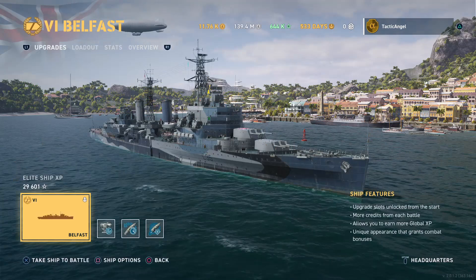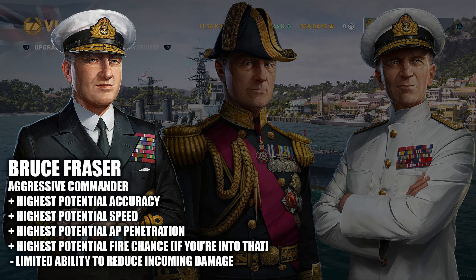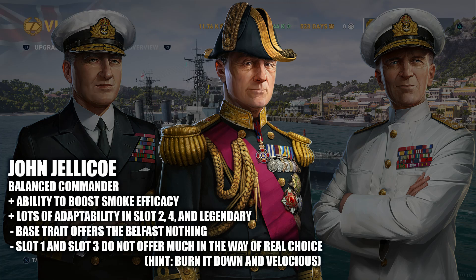Where commanders are concerned, the best choice is pretty obvious. Bruce Frazier has a lot of skills that play nicely into the Belfast's playstyle, including the potential for the highest accuracy, the greatest speed — though I still wouldn't call this ship fast — the highest potential AP penetration, which helps against cruisers in particular, and the highest potential fire chance, though you may still want to lay off the HE wherever possible since you have those excellent Royal Navy AP shells. John Jellicoe is a workable solution for the Belfast, offering a lot of choice in what you like to build, mostly in slots 2, 4, and the Legendary ability.